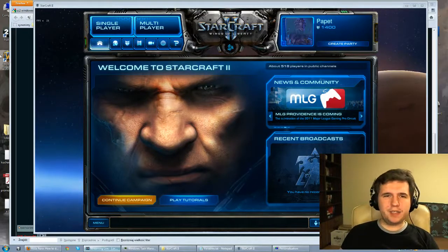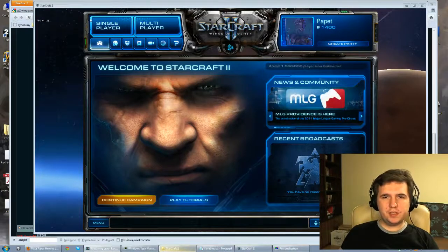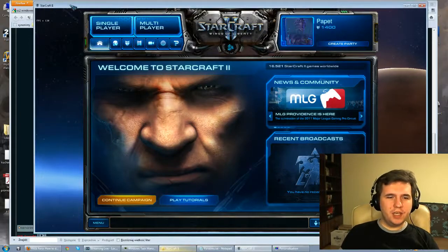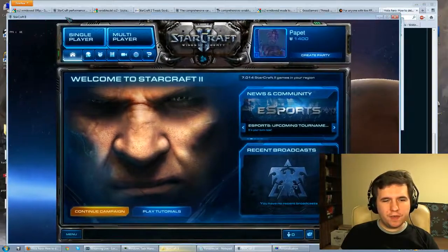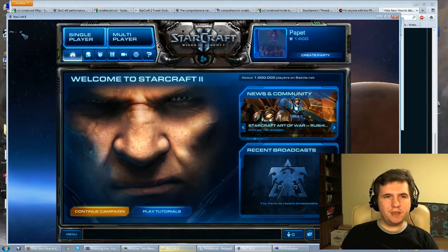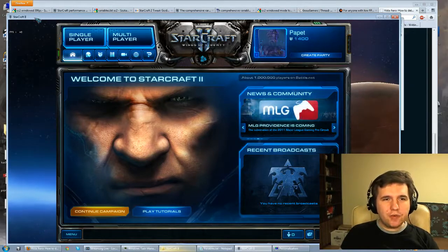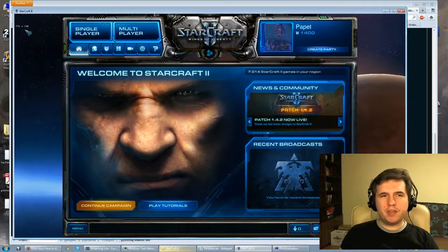What actually happens — you can see my whole desktop area — you see this number over here, that's the FPS in StarCraft 2. What actually happens when low FPS occurs is your window overlaps with the Windows Start button over here. So we can see: 46 FPS is on the lowest quality settings I can give to my StarCraft game, and when I drag it over here so it no longer overlaps, we get a solid 100 FPS boost.